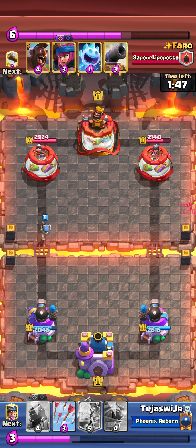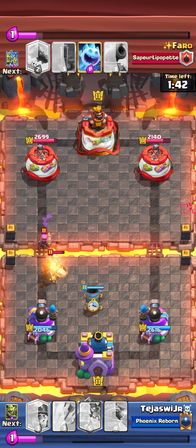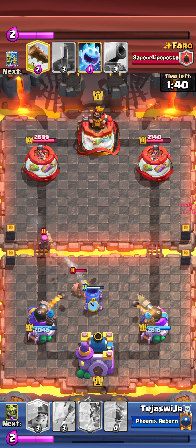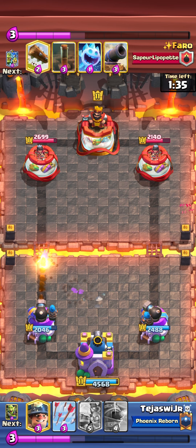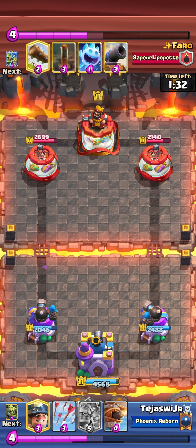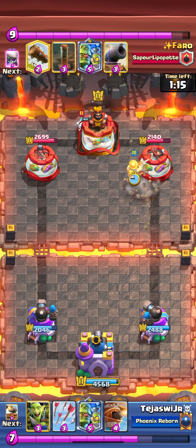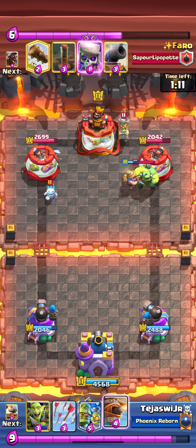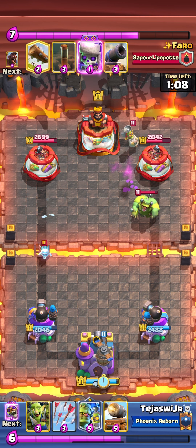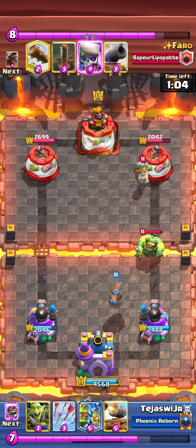Now he's playing Hog EQ and I have his card cycle almost memorized. I'm gonna play defensive Mortar here, and he played that Firecracker right into it — that was a really bad play on his part, and it's not gonna get a shot as well. That is a really good defense. I don't know why a top 94 player is playing like that. Look at this guys — Flying Machine in the middle, and the Scientist cannot do anything.